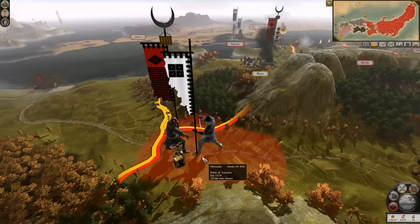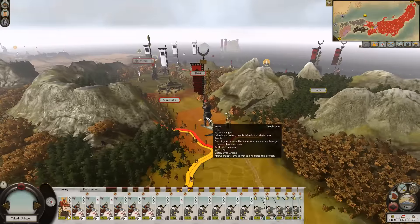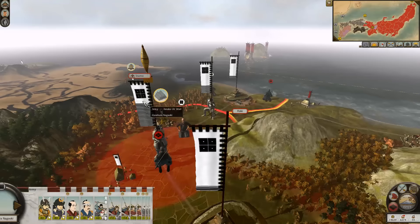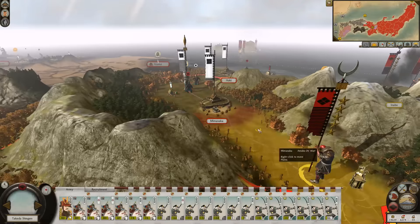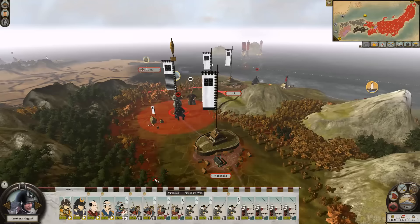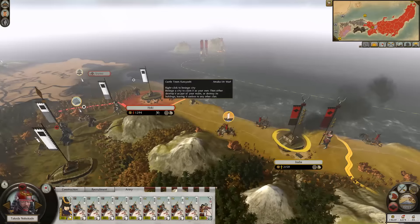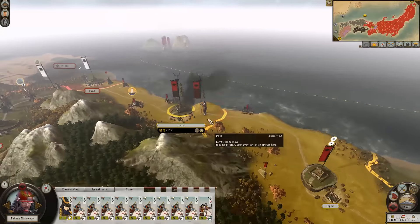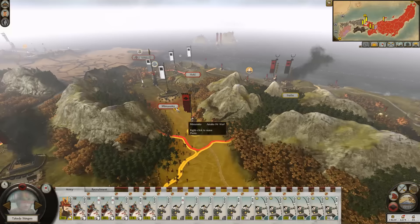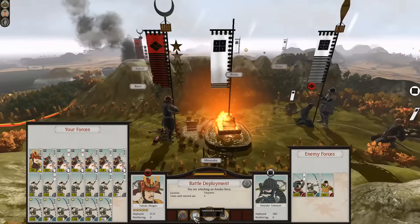We could progress to here. We'd only have to worry about this unit here attacking us because those guys can't do anything — they're stuck there. Our cavalry are still in good shape and that's not a full stack, it's full of generals. So we could take that down. Over here we could progress out this way and actually hit them as well. Let's just take a risk. My settlement now, bitch.